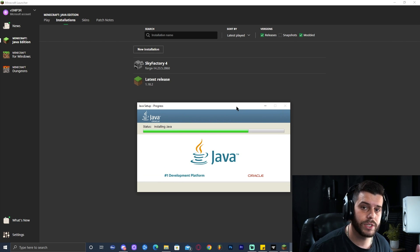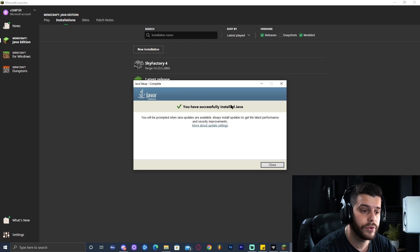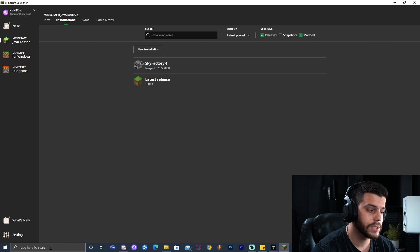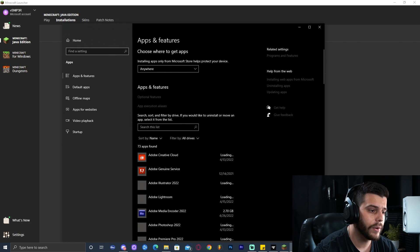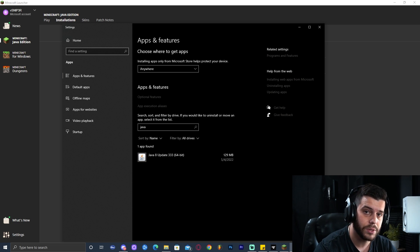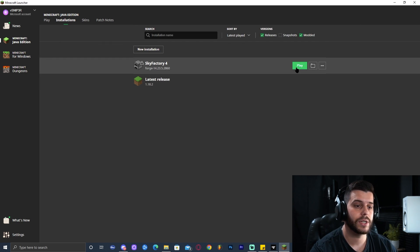It kind of sucks that you have to change between Java versions for this to work, but it is what it is. Hopefully in the future Java 18 will be compatible with all the older Java versions, but as of now it isn't. Now, you're not ready to launch it yet — we have to make sure we get rid of the other versions of Java. Type in the search bar 'Add or Remove Programs' and click on it. Type Java — the only thing you should see is Java 8 Update 333. If you see something else like Java 18 Development Kit, go ahead and uninstall those. Once everything else has been deleted and only Java 8 remains, you can finally launch Sky Factory 4.